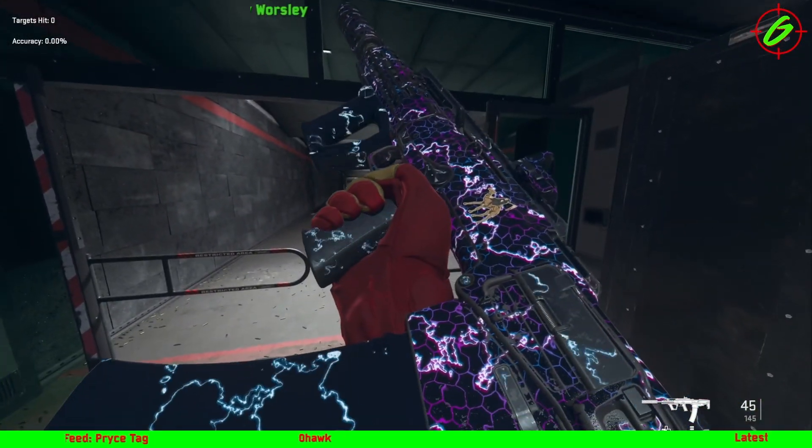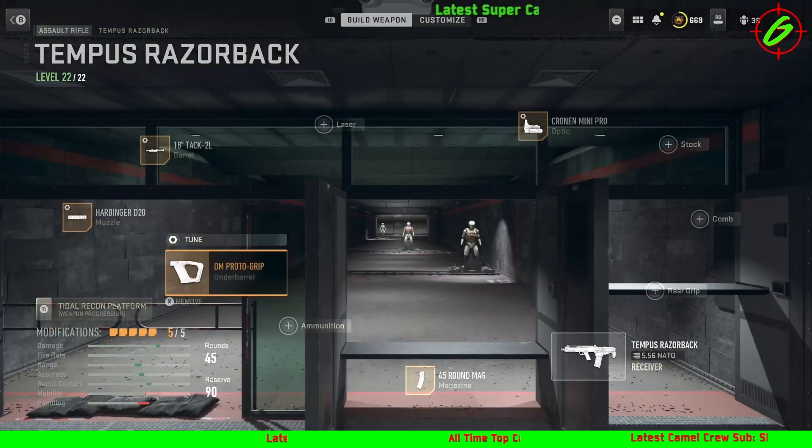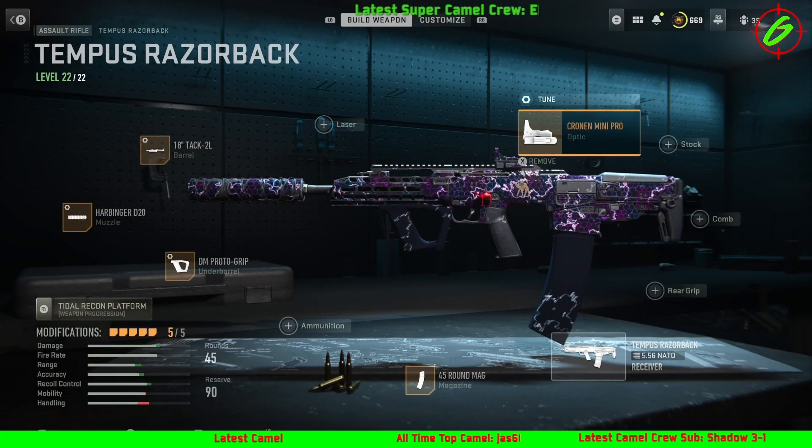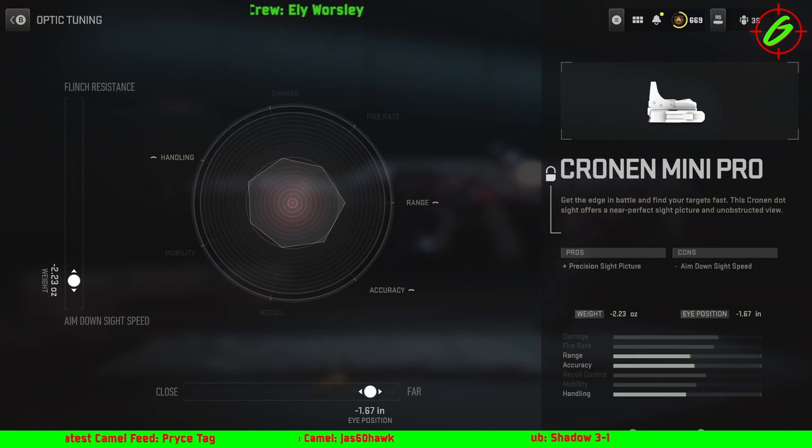It's probably going to be my new AR for now until something better comes out or they change it. So here's the build. I've gone for a Cronin Mini Pro which is my favourite sight — tune to that, but the sight's your choice, it can vary, it really doesn't have to be this sight.